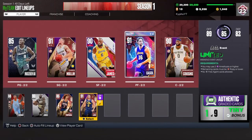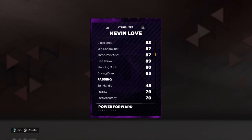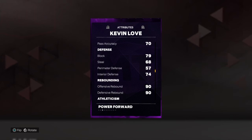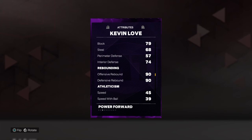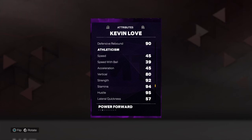For my backup power forward, I have Kevin Love. He's very good at shooting — an 87 three-ball, very good at the beginning of the game, and also a very good jumper. He has 76 driving layup, 80 standing dunk, and 65 driving dunk, which is definitely usable for a power forward. Not very good ball handle, but since Kevin Love is more of a catch-and-shoot type of guy, that's fine. He has okay defense: 79 block, 67-68 steal. 74 interior defense, which is fine. But 90 rebounding is very good, and 94 stamina. Overall a pretty good shooter and very good jumper.